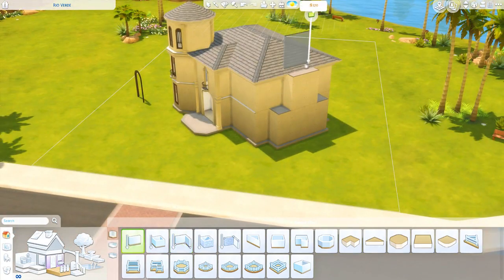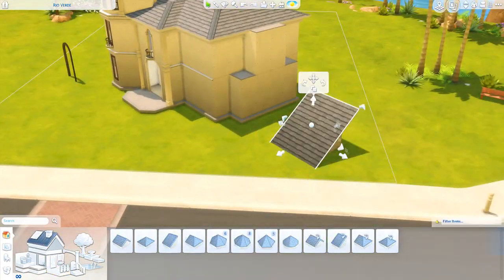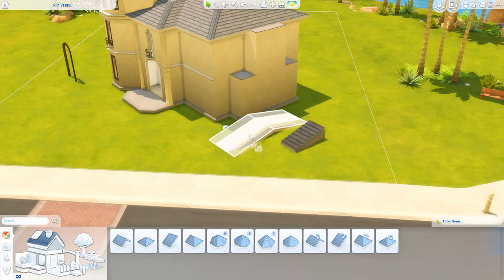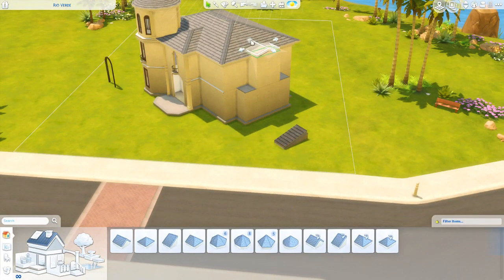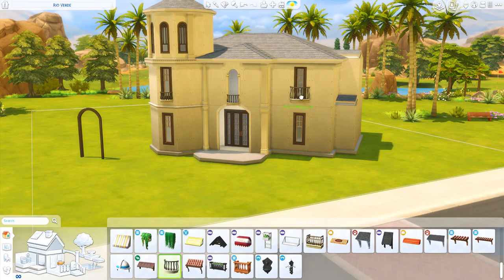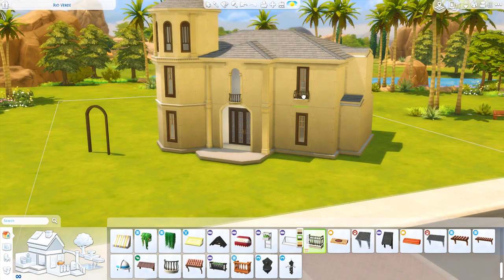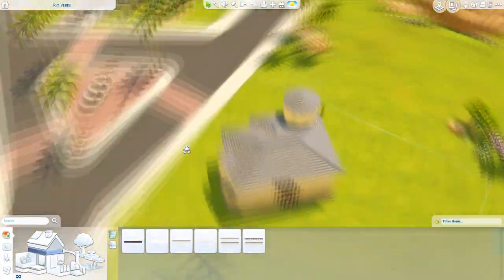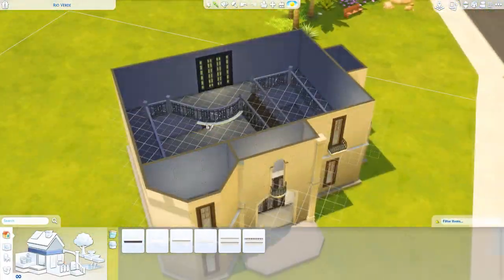Another special feature of this staircase area is that the landing is on a kind of semicircular curved balcony. I thought that was really unique and glamorous. I've seen that in many Spanish-style houses, so I knew I wanted to incorporate that.